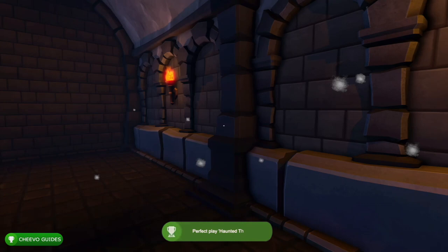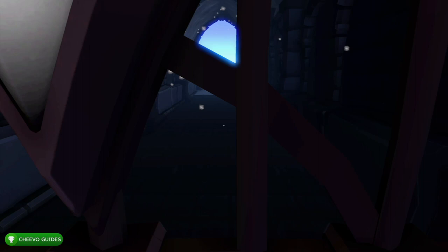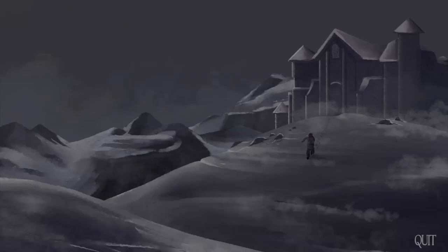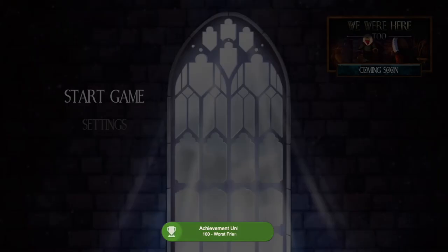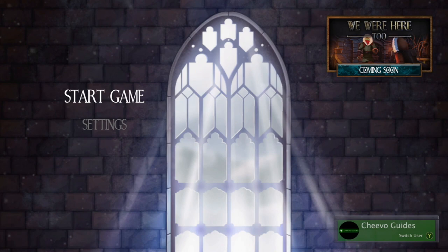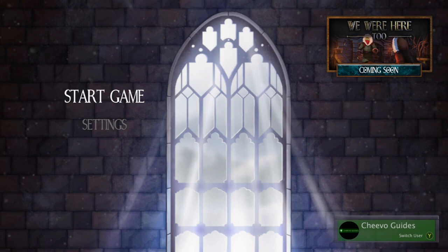This is the end of the game — there are two endings and you get an achievement for either one. You'll have to play through twice anyway, once as the librarian and once as the explorer, so just make sure you do both endings across both playthroughs. On my librarian playthrough my partner let me go first, so I got the 100-point achievement for leaving — that's the 'Worst Friend Ever' achievement. If you're interested in playing as the explorer, check out my explorer guide. Thanks for tuning in — if this helped, please leave a comment and don't forget to like and subscribe.